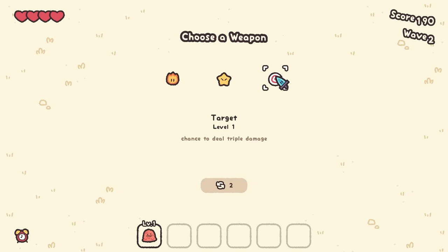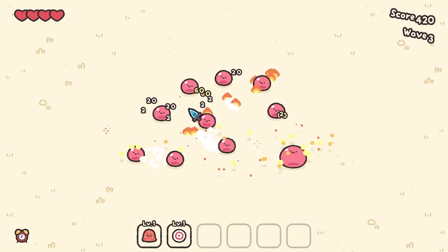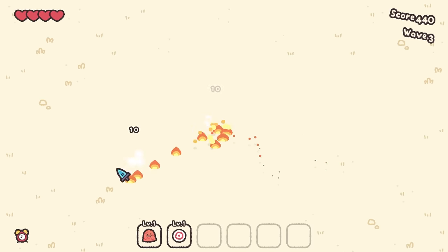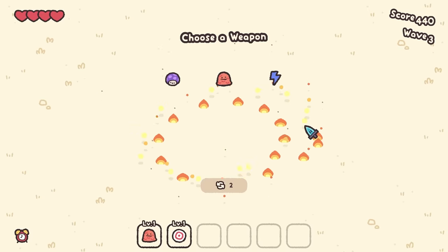We're going to choose Target — chance to deal triple damage. Now we should get the enemy spawn, and I get extra damage at the start of the wave. So we just got to go around. They live long enough, then they attack. Alarm clock helps, because as soon as the wave starts, I get to murder everything with my high-speed maneuvers.